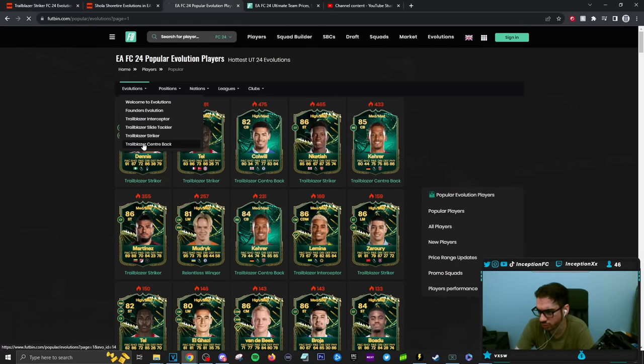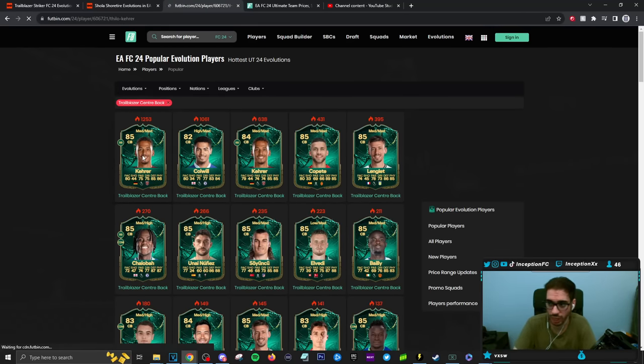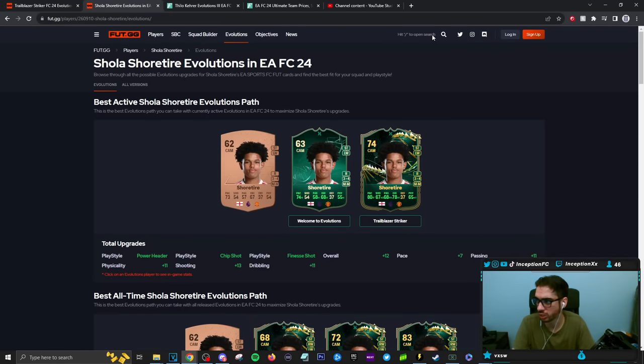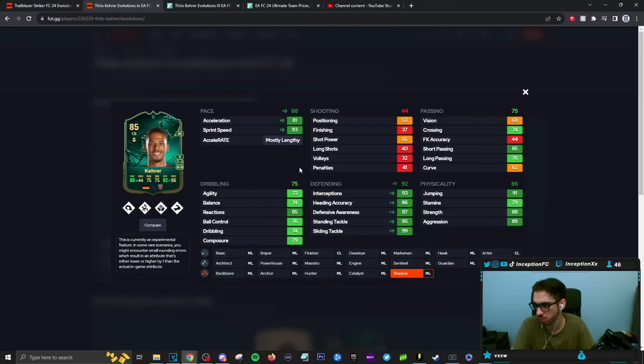Now the Trailblazer Center Back cards, because they kind of look like they match the meta a little bit more. Caer is the first one here. On a shadow chemistry style, he is a mostly lengthy card — 93 for sprint speed on a mostly lengthy, his defensive stats will be in a decent area. He's medium-medium work rate with a five-star weak foot and he has the bruiser play style. For meta this would not be a horrible option if you are going for specific links in your team.